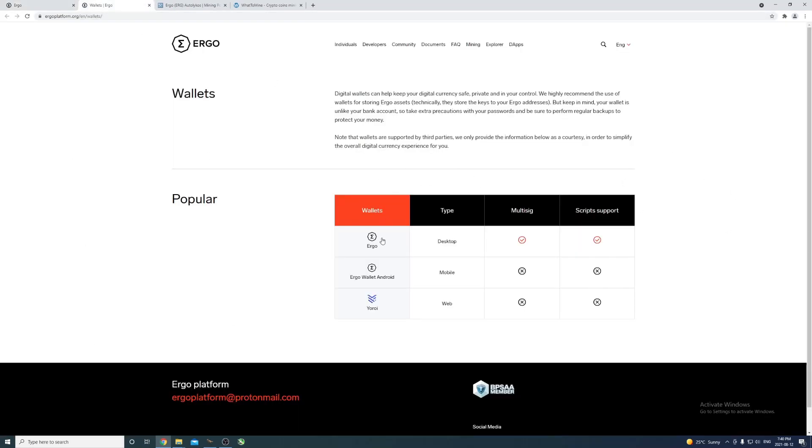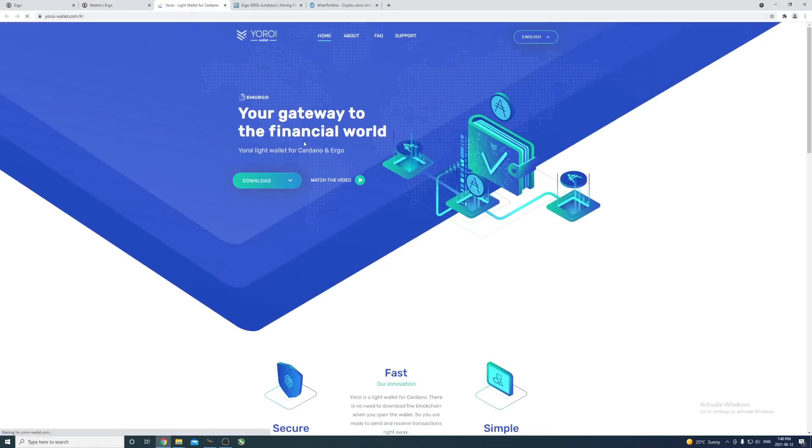You have a few options: the Ergo desktop wallet, the Ergo Android wallet which is fairly new, and the web wallet which is Yoroi. For ease of use I'm going with the web wallet. You can download it as a Chrome extension - I already downloaded it. I would have liked to see it for Brave browser, but out of the options definitely pick Chrome.